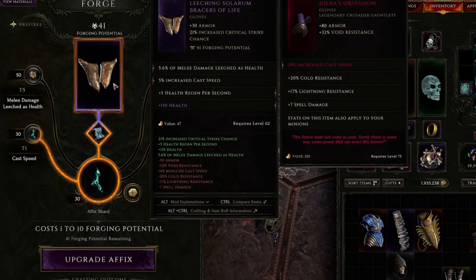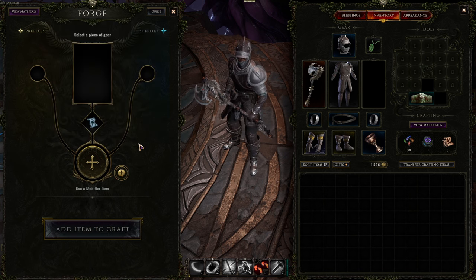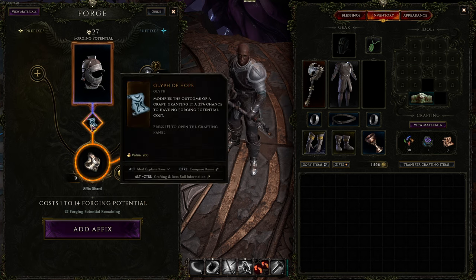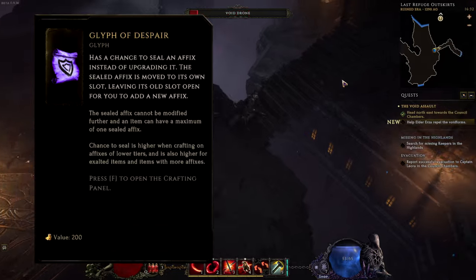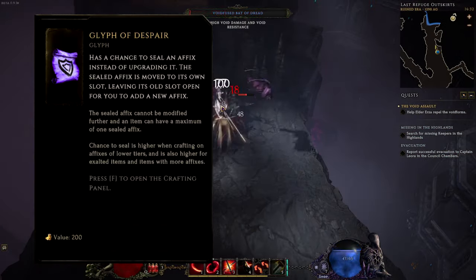Outside of that there are a few other runes to consider, but as this is a beginner's guide I'm keeping it simple. During crafting you might modify the craft with a glyph, like a glyph of hope. Without the glyph, upgrading costs 1 to 14 forging potential of my total 27 on this item. With the glyph of hope, there's a 25% chance to not use any forging potential — very useful if you're going to be using an item for a while. There are a lot of useful, impactful glyphs, but for this beginner and leveling guide I'll only say that glyphs of despair are valuable for endgame crafting, so save those and don't waste them early game.